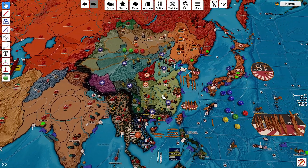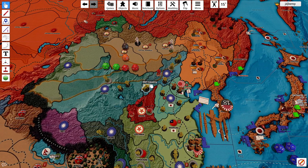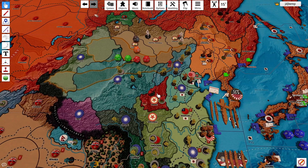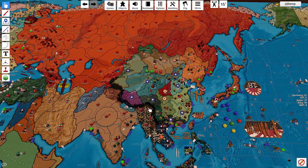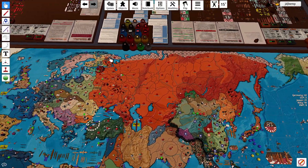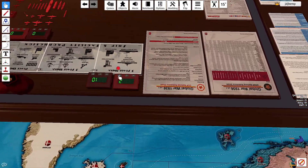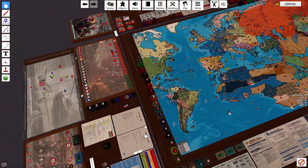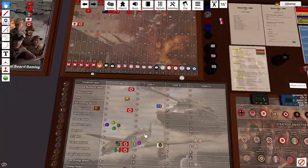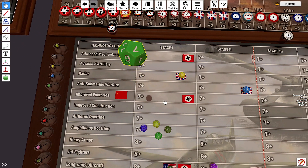We'll hop into it. We are going to move one of our mountain infantry up into Seon to help defend that, and then our cav and our other mountain are going to move into Qinghai. We have two dollars and are not going to be spending those two dollars on anything, so we will collect to USSR. We will go ahead and roll for our tech and see if we can finally get improved factories on the board at a seven-plus — and we cannot.